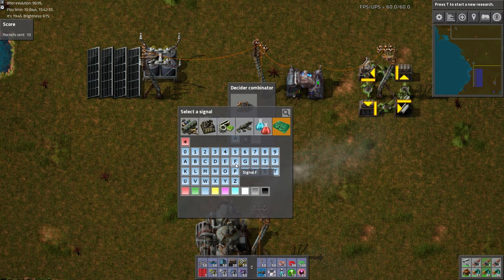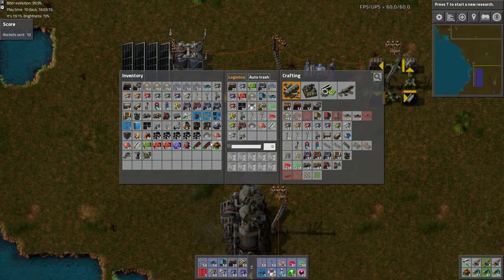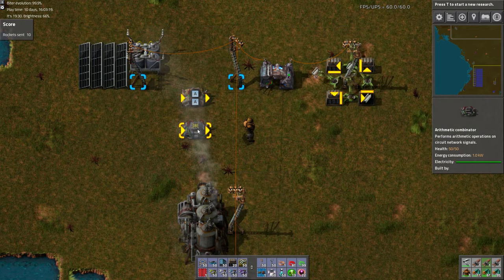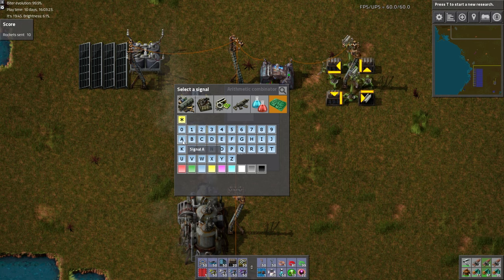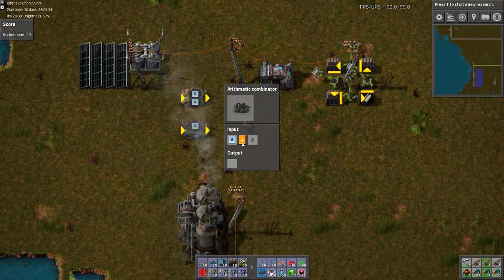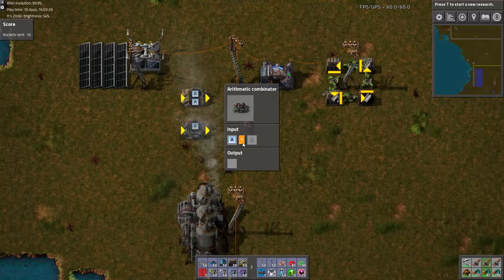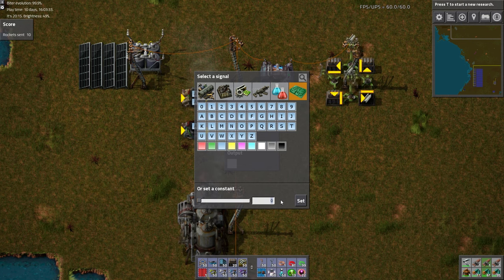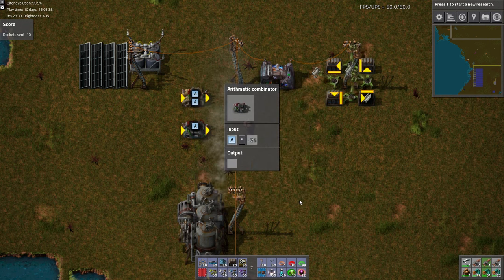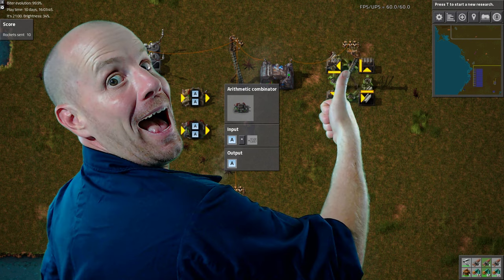Next, set the output by left-clicking in the window and select the A signal. Then left-click on the radio button with the number 1 next to it. Now we need to place down an arithmetic combinator. Open its GUI by left-clicking. In the input panel, left-click in the first window and select signal A. Select the multiplication operation, which looks like an asterisk. Click on the next window and enter a constant value of negative 25 in the same way we entered 10 with the decider combinator. Finally, in the output panel, left-click and select the A signal.